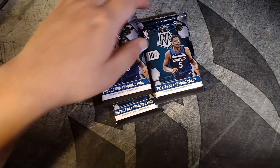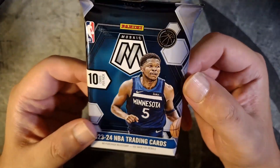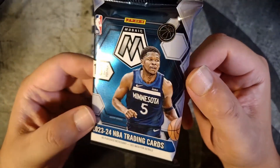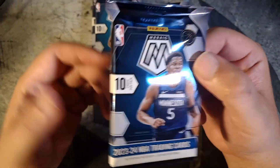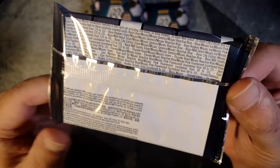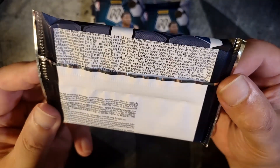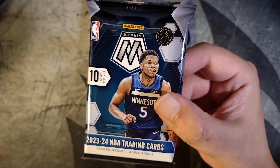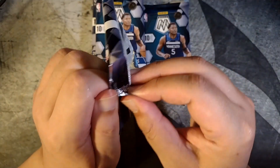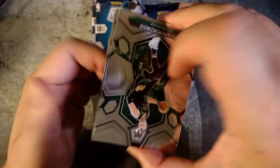Let's dive right into this mega box. Just five packs. I was a little hesitant on Mosaic — I think it's the least favorite of the chromium releases that Panini does. You have Optics, Select, Prism, and then Mosaic — big card set. But there are three Wembys in the checklist, I believe: one base rookie and one NBA debut. There might even be four. Definitely looking for some color Wemby, and maybe an autograph would be pretty nice.